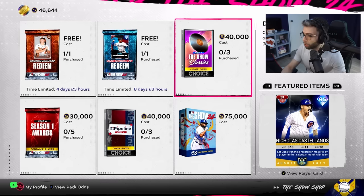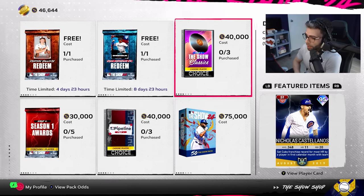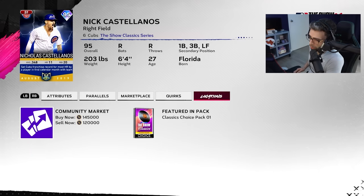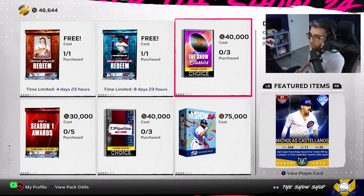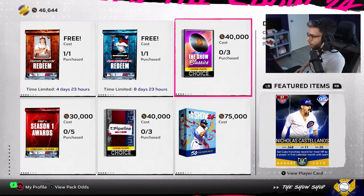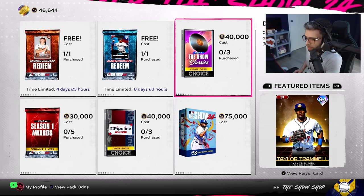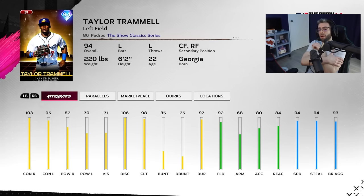The Show Classics pack is a way for them to put out cards without making new ones and still call it content. Nick Castellanos is incredible on paper, one of the best hitters in the game — definitely a must-cop if you have the stubs. He was going for 145k. He's in a 40k pack. Edward Cabrera is also in this round — outlier sinker, sinker, slider, curveball, changeup, four-seam.